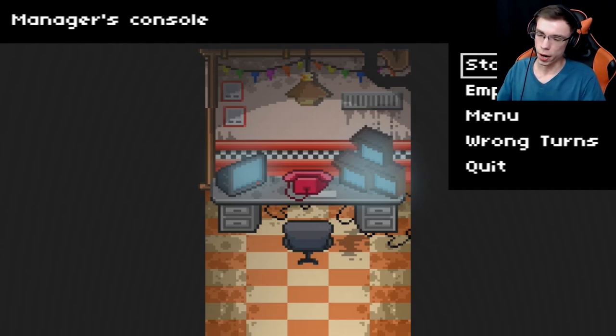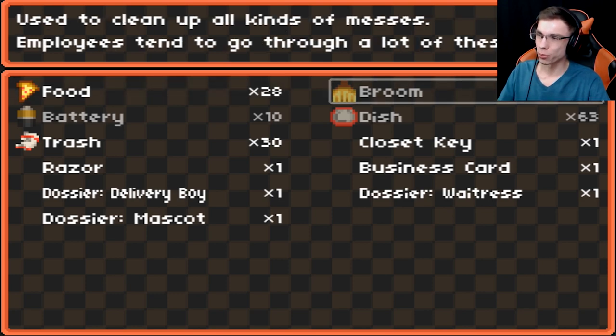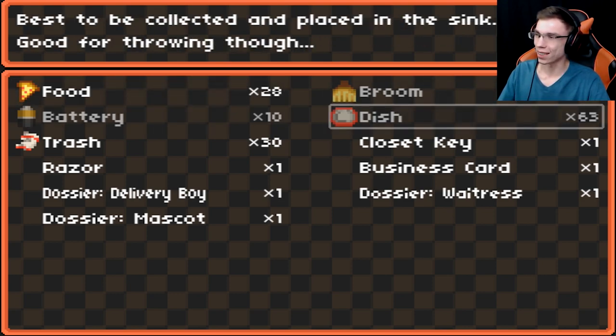Hey, it's Greg. Welcome back to No Delivery. In the meantime between last episode and this episode, I went ahead and did a lot of grinding. So now I have 28 food, 29 brooms, 63 dishes, and 30 trash.